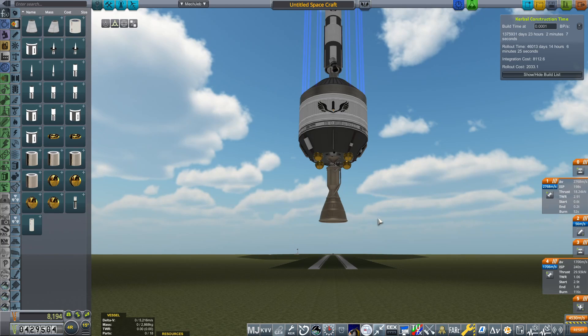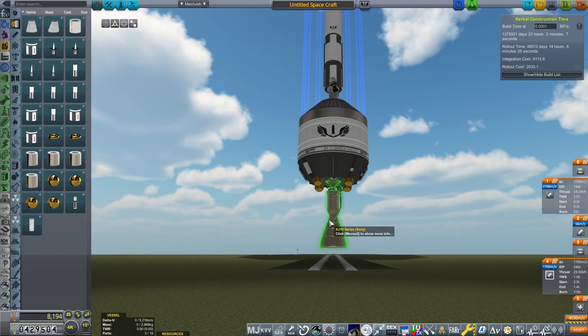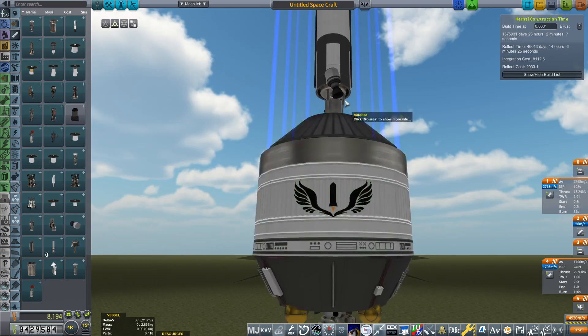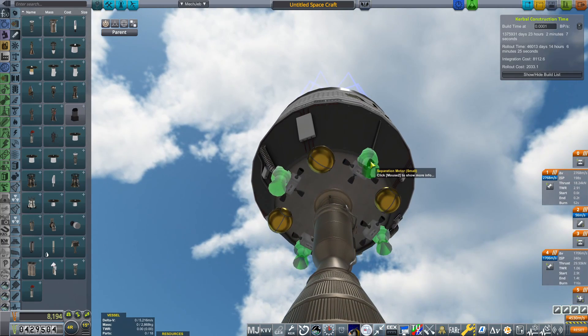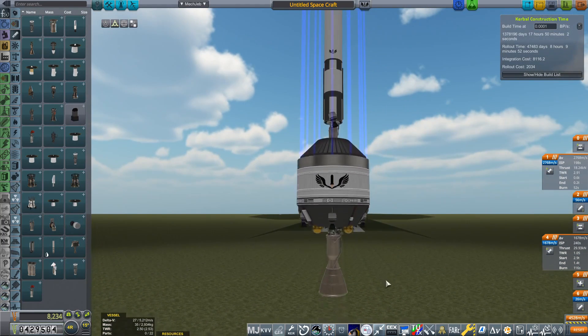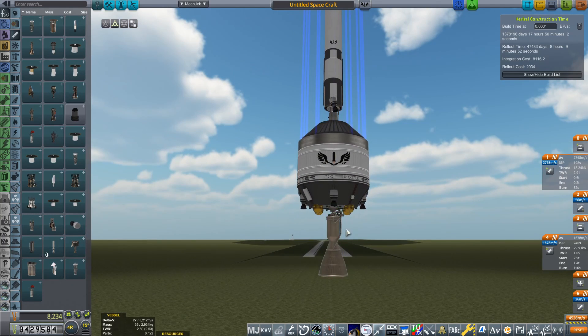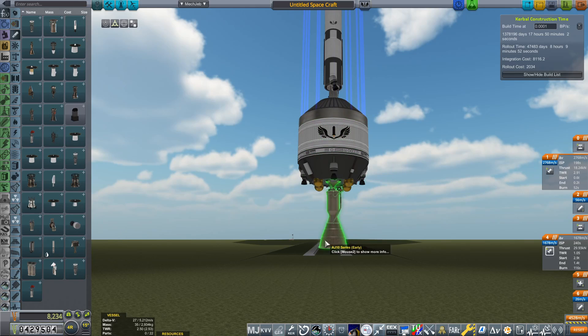In order for this engine to fire, our fuel needs to be at the bottom of the tank. Once our first stage stops, the rapid deceleration will make the fuel float all over the place and we won't be able to light this engine successfully. So we're going to grab some more separation motors and place four of them around the stage. These are our ullage motors — when we stage this section, we'll fire these ullage motors first, then have a separate stage to fire up the AJ-10 series. This continues the acceleration so fuel remains settled at the bottom. It's a very important step in RSS and RO to ullage your stages because if you don't, they're not going anywhere.